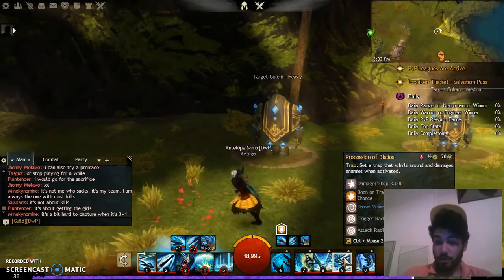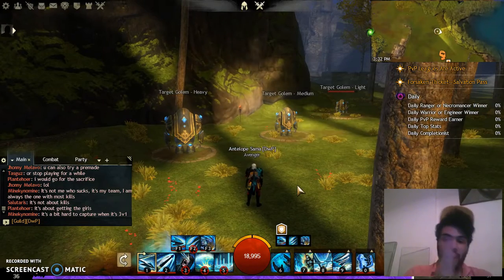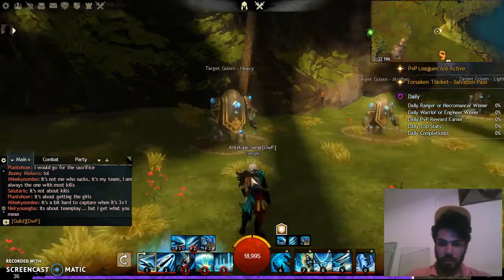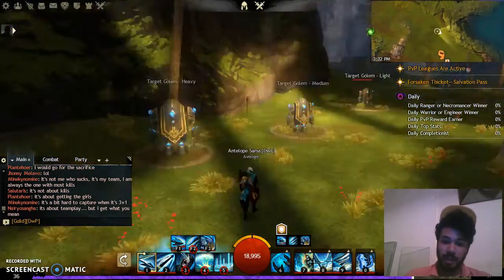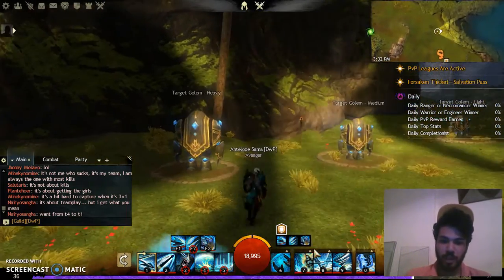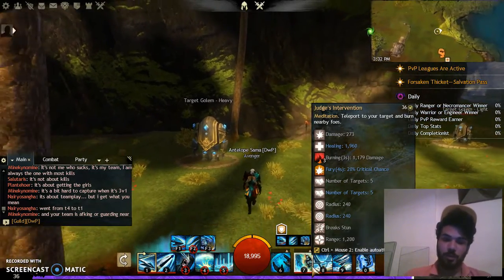I picked the traps because they make a lot of damage, and Shelter helps me block incoming damage when many enemies are attacking me. Judge's Intervention is a great secret weapon to use with your traps — it teleports you instantly to your enemy.